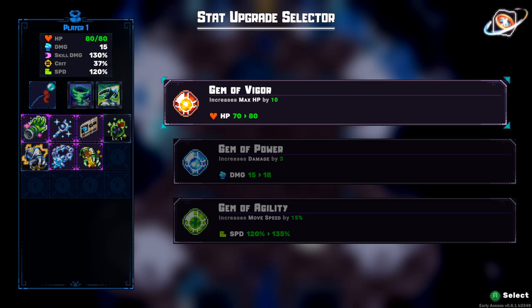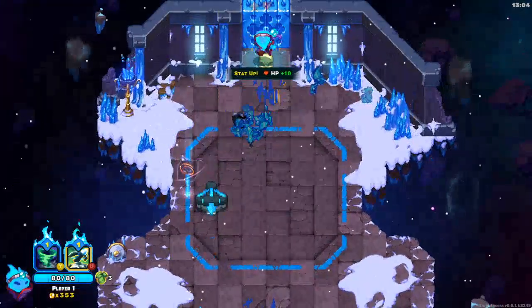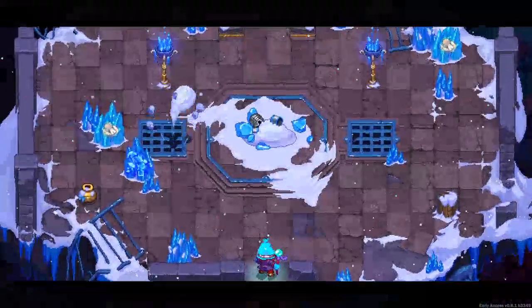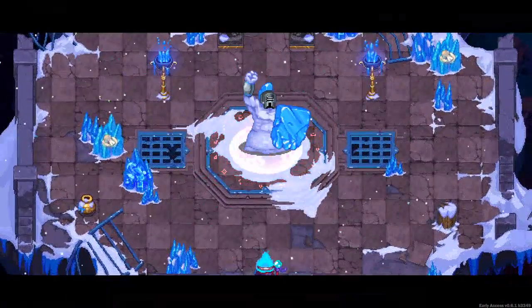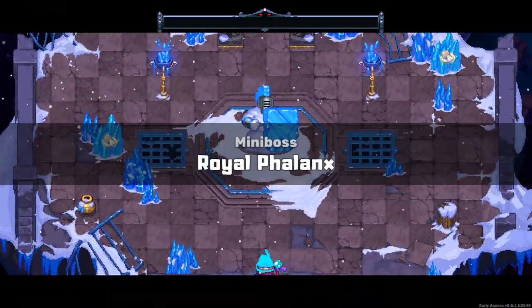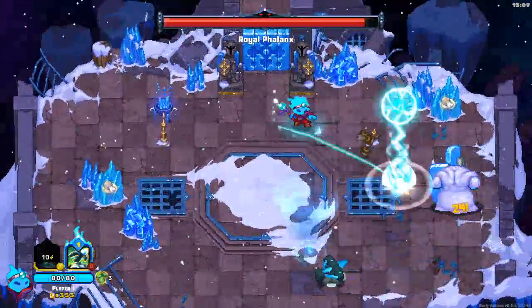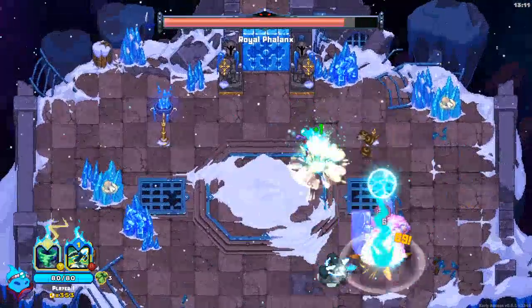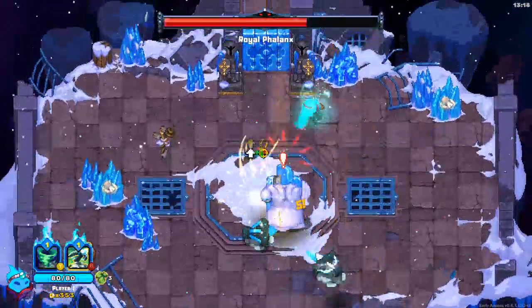We should have max HP perhaps so we can just keep soaking more damage. Our health is fine. Royal Phalanx. Lightning bolts are where it's at.